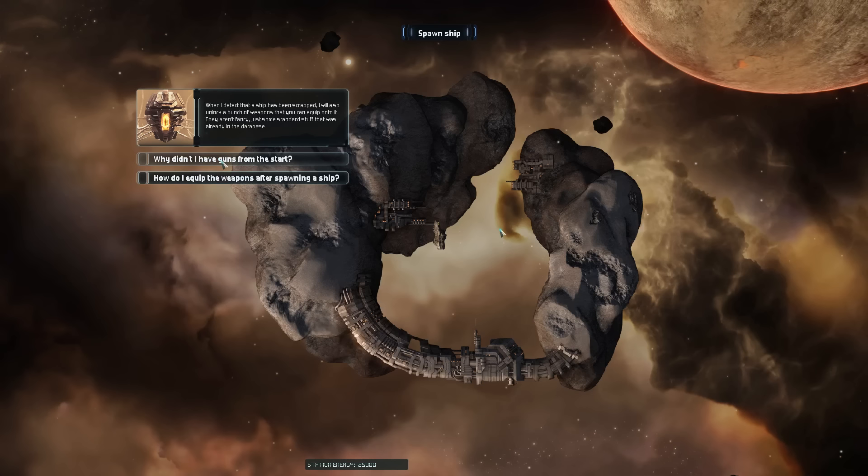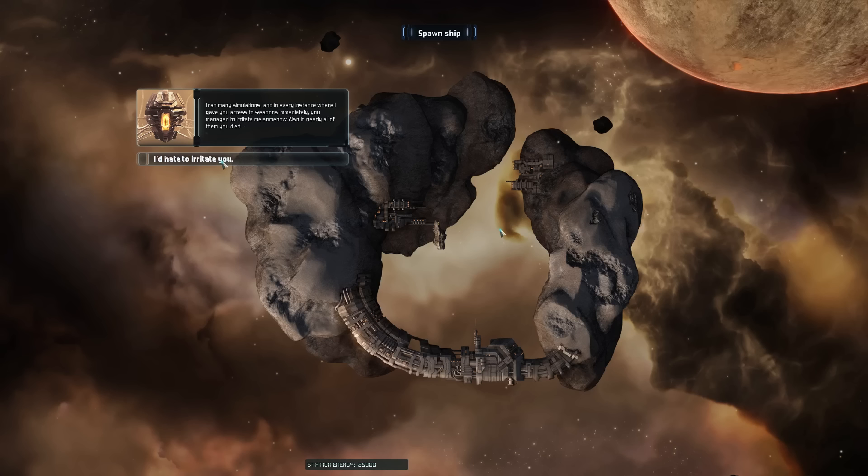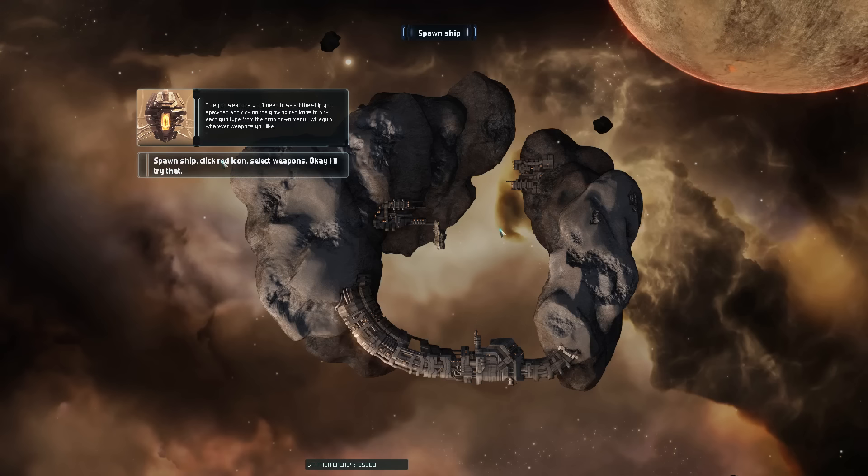'When I detect a ship's been scrapped, I'll also unlock a bunch of weapons that you can equip onto it. They aren't fancy, just some standard stuff that was already in the database.' Why didn't I have guns from the start? 'I ran many simulations, and in every instance where I gave you access to weapons immediately, you managed to irritate me somehow. Also, in nearly all of them, you died.' I'd hate to irritate you.